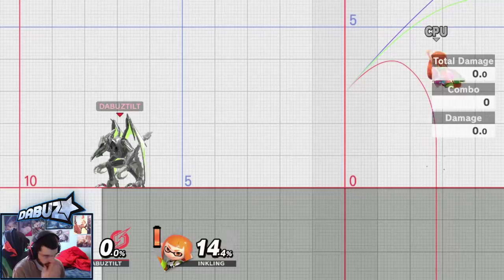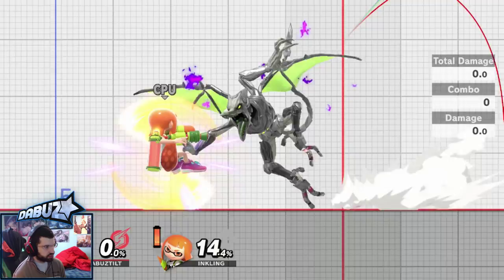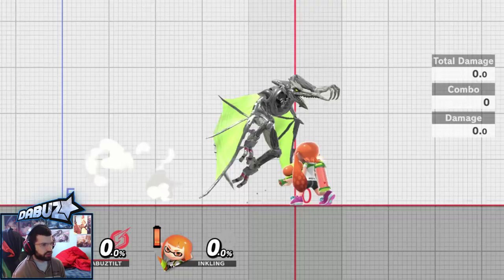Off stage, you can actually do a full hop down air, try to go for a spike and then still recover barely. Or if you get the side B toss, you can jump into down air and still recover.